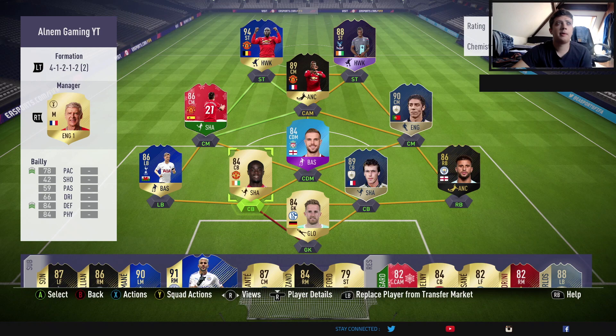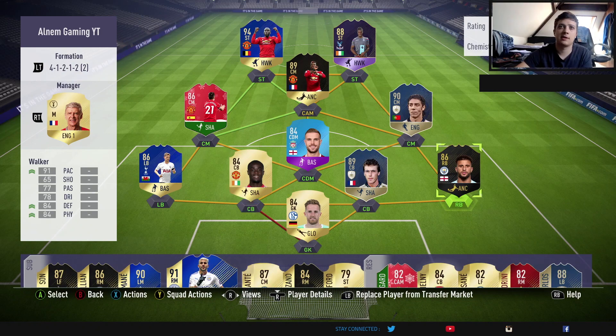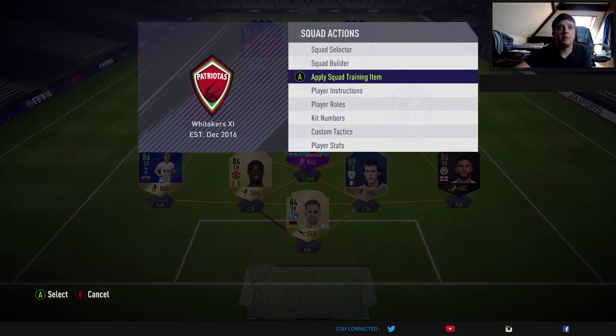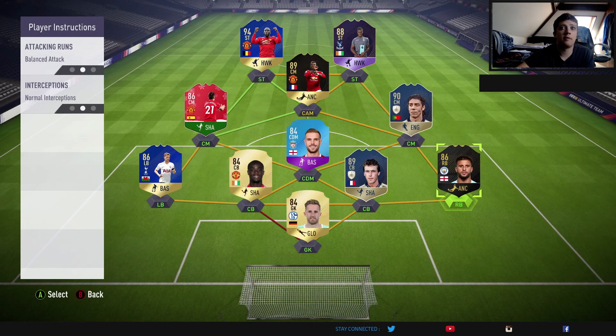Hey guys, what's up? Al here from Alan M Gaming and today we're going to be looking at the 4-1-2-1-2 narrow formation, which is probably one of the most popular formations in FIFA 18 Ultimate Team this year, especially in Fut Champions. I've come across it game after game. It's not the formation that I start off with, but it's going to be the formation that I turn to at half time or the 60th minute if I'm losing the game and I need a goal. So let's get into the player instructions for each of the players.